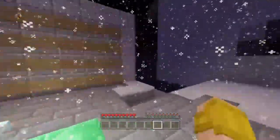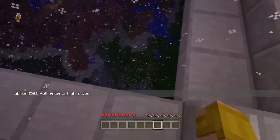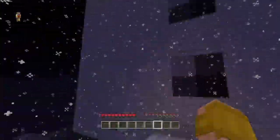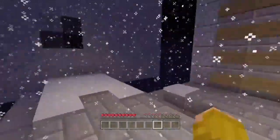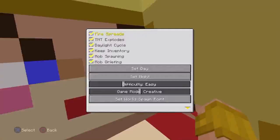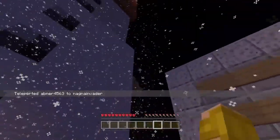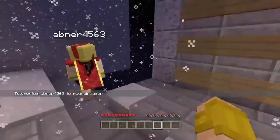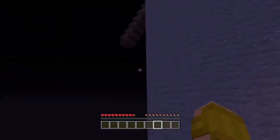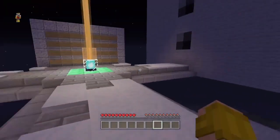Welcome back! We're starting Skyblock season two. We built these two snow figures — this is Bob and this is Charlie. I built Charlie, she built Bob. You can tell the difference because Bob has oak wood on his hands and Charlie has spruce.